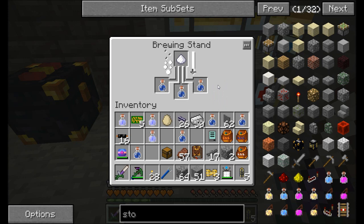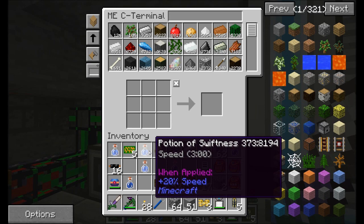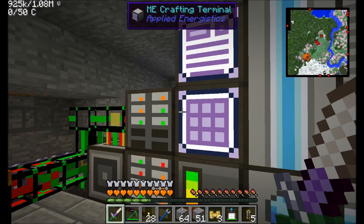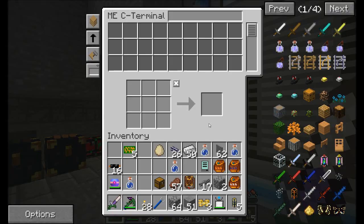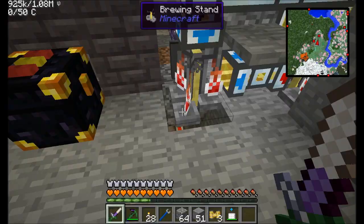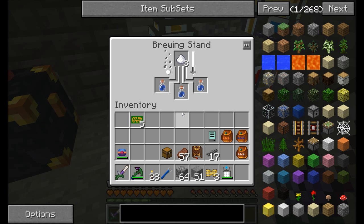We're going to need more nether wart and sugar, but that's okay for now. Let me request nine more swiftness potions and see how well this behaves when requesting multiple at a time. It should queue them up since the brewing stand can only accept three at a time. Let's put away all these extra items. Once that's done, the water bottles cycle back, and the sugar and nether wart stack — we're fine. That is cool. Nicely automated — we'll let that run for a bit.